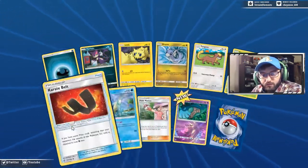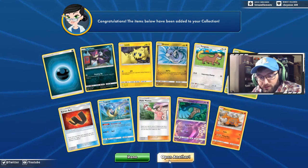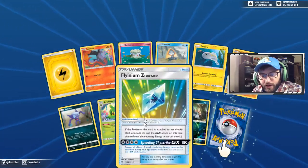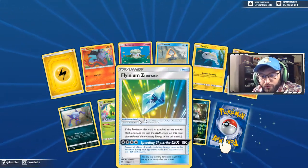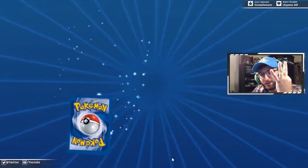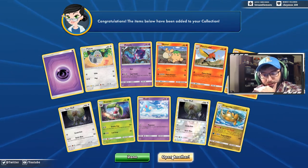We have a Giratini, Karate Belt, Misty's Mermaid Call, and a rare Camerupt — Strong Flare does 150 damage for just two energy. Meditite, we got Sableye, Flygon, fly emz — yeah Air Slash attack, your little Noibat can use this, beautiful. But look at that — Recycle Energy — that is like three gold cards so far. I think that's the only pulls we've gotten but it's three gold cards so far out of like 15-16 packs. Another Dragonite.